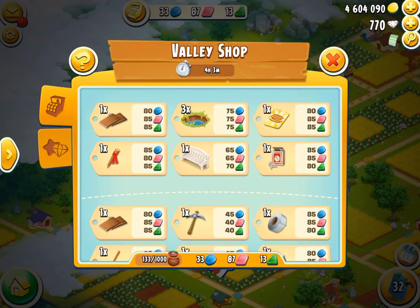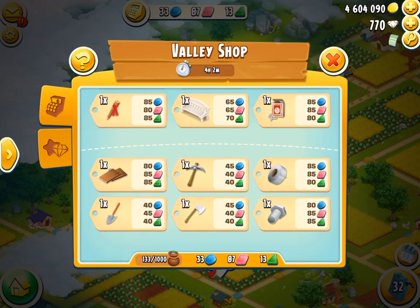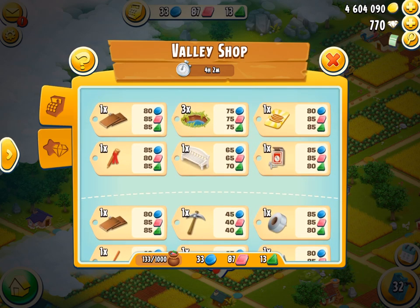And of course, the beautiful valley shop. Let's talk about it. So as you can see, the timer there — four hours and three minutes. So the valley shop has two sections. There's the regular section, which has items like expansion materials, puzzle pieces, and boosters. Now these items unlock every few days, and you can only buy each one once. So for example, if I was to buy this item right here, then it would be gone and never again can I buy that again.